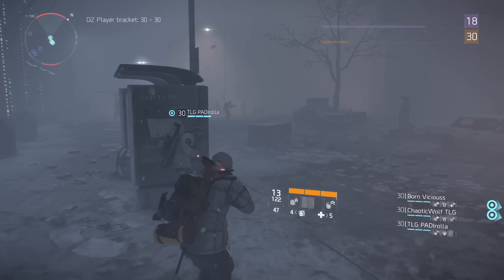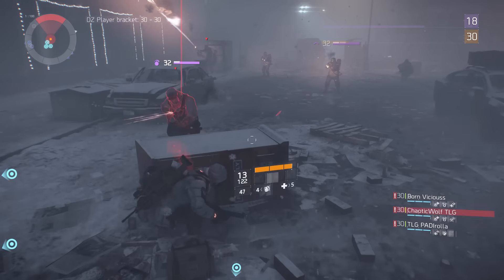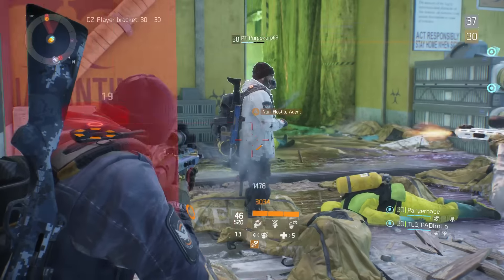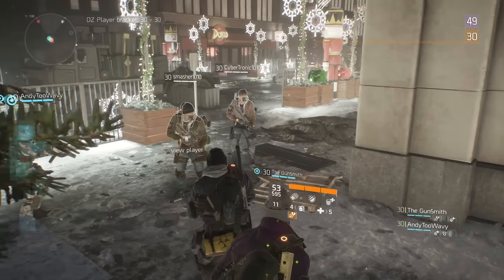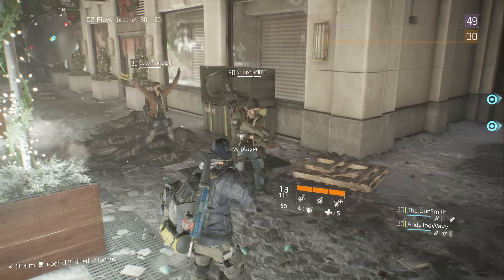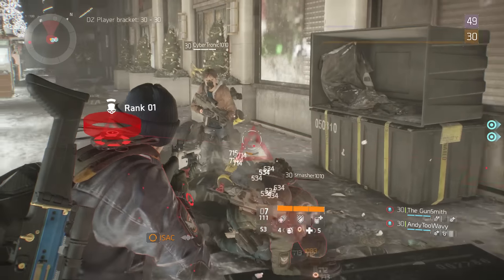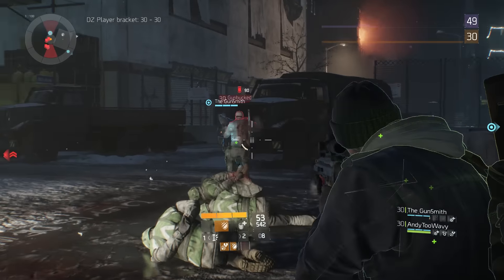Although it is very fun to discover the different types of NPC factions scattered throughout the Dark Zone, or to identify specific locations where named bosses are, you'll have the most fun when you become an absolute savage. One moment you'll be waving hello to a fellow agent or doing jumping jacks with them in the middle of the street. Moments later, that very same person you thought was your friend can murder you in cold blood. It really is that sense of the unknown that makes the Dark Zone so suspenseful and fun.